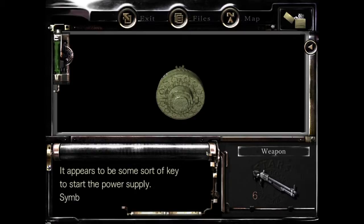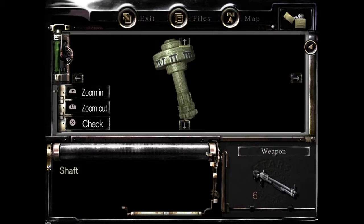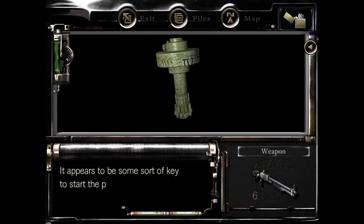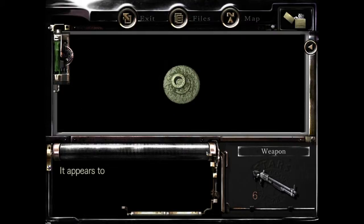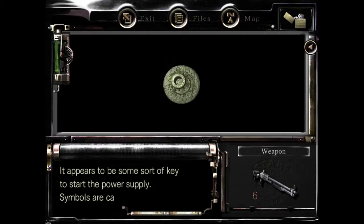It appears there's some sort of key to start the power supply. Symbols are carved in its side. Yeah, I can see the symbols. Start the power supply? To what? It's just going to say the same thing over and over again. Goddammit, let's start pressing the button.